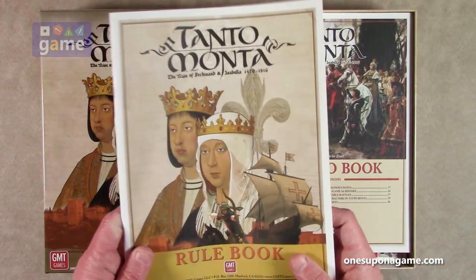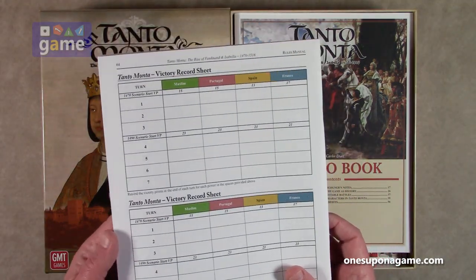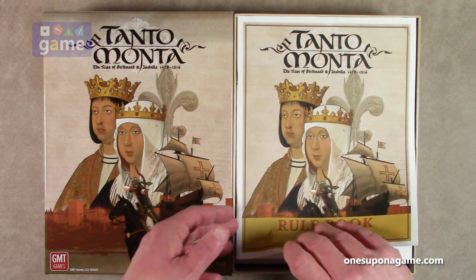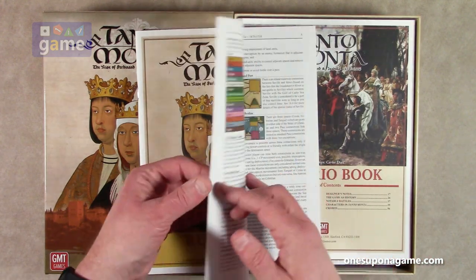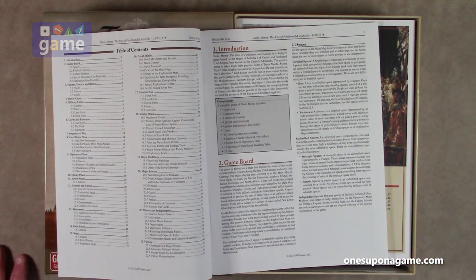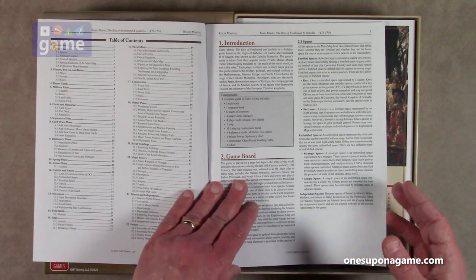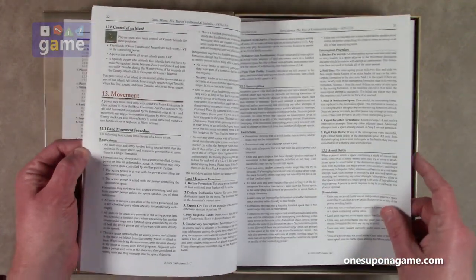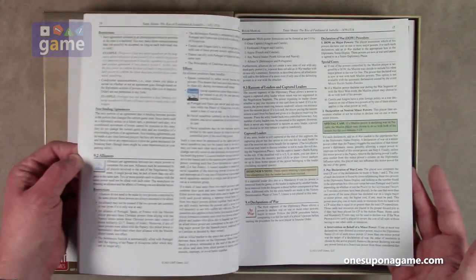So we start with the rulebook, which is a very impressive and thin 64-page rulebook. The complexity of this game is a six. The rules start with descriptions of rulers, units, cards, resources, and sequence of play, and then actual rules begin on page 14, with victory on page 60. It's on the good GMT map finish stock, so it'll be easy to read, but it appears to be very rules dense.